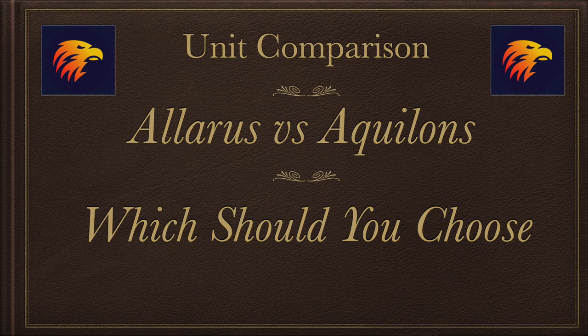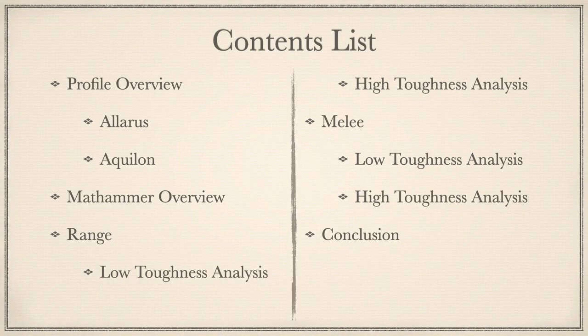Hello and welcome to the next video in the Adeptus Custodes review series. It's time to answer that age-old question — or at least from 2017 onwards — should I take Allarus or Aquilons? This video aims to give you an overview of both units and the different stratagems available to them, then take you into some math hammer and go deep, evaluating weapon loadouts for range and melee against enemies both single and multi-wound from Toughness 3 through 8. Then draw it back together with which unit is more cost-efficient for their points — what gives you the most bang for your buck and what should you field on the tabletop in the current meta.